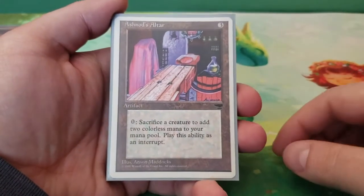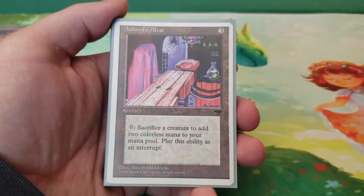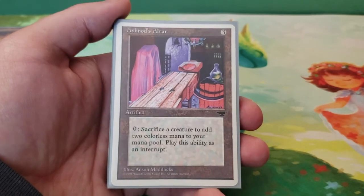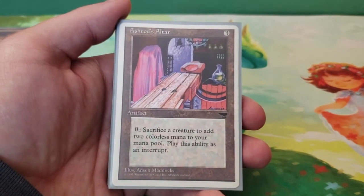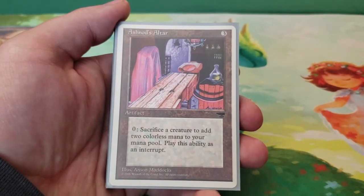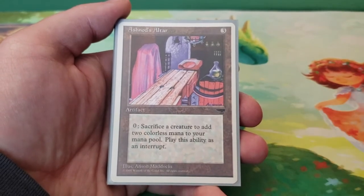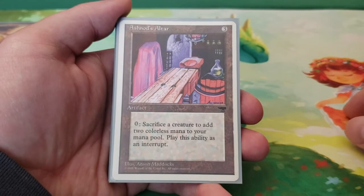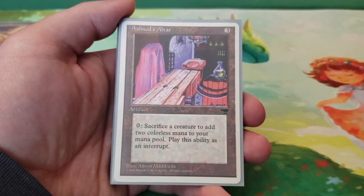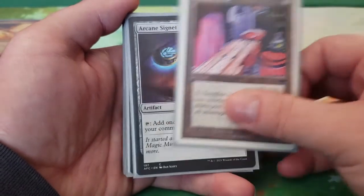Next we're going to take a look at artifacts. Starting with Ashnod's Altar — you can sacrifice a creature to add two colorless mana to your mana pool. I'm running this instead of Phyrexian Altar, which is significantly more expensive monetarily. I know it's getting a reprint soon, so maybe I'll switch it out. But this gives me two colorless as opposed to one of a specific color, which I think is actually a little better in this deck given the number of phoenixes that cost six to bring back from the graveyard.